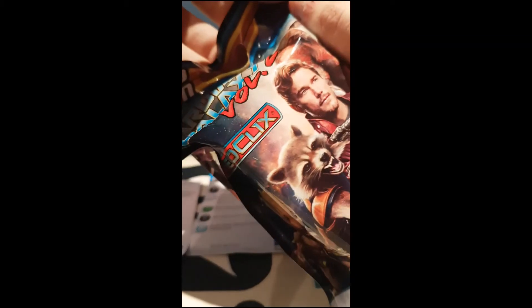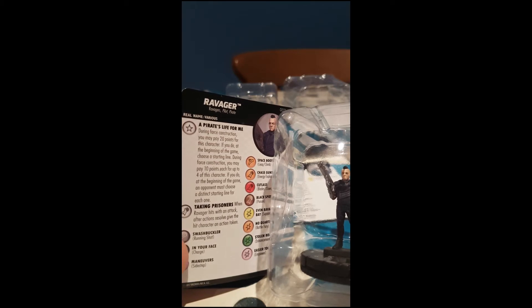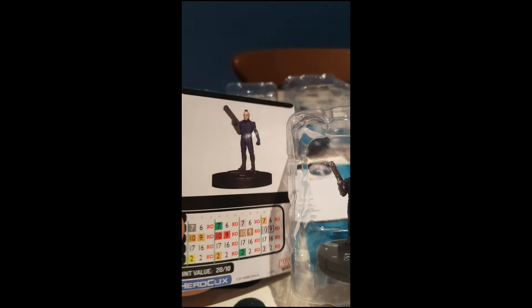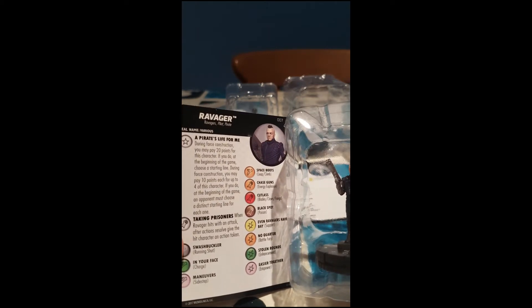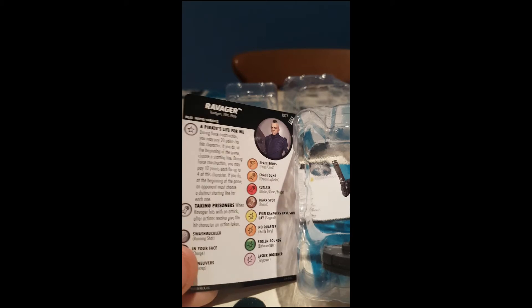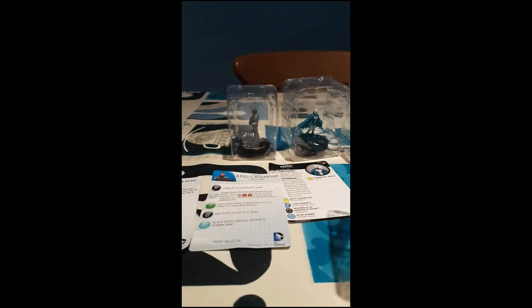Next, Guardians of the Galaxy Volume 2. Ravager. Pirate's Life for Me: during force construction you may pay 20 points for this character — if you do, at the beginning of the game choose a starting line. Or during force construction you may pay 10 points each for up to four of this character — if you do, at the beginning of the game a pilot must choose a distinct starting line for each one. So you've got four different dials, two clicks each, 20 points or 10. Taking Prisoners: when Ravager hits with an attack, after the action is resolved give the hit character an action token. He's got running shot, charge, sidestep, and leap climb across his four different abilities. Energy explosion, blades/claws, poison, and attack box out across the other attacks. Support, battle fury, enhancement, and empower across his damage, and no defense powers to speak of.